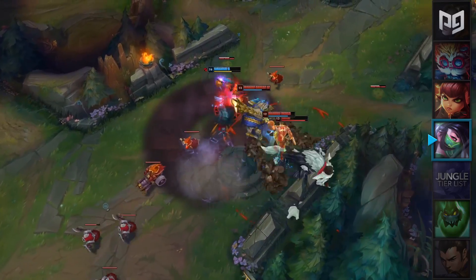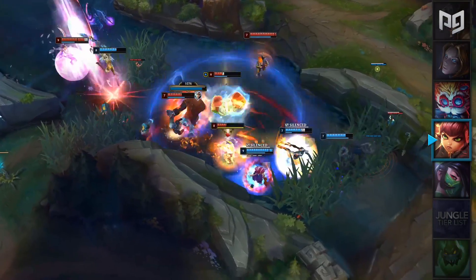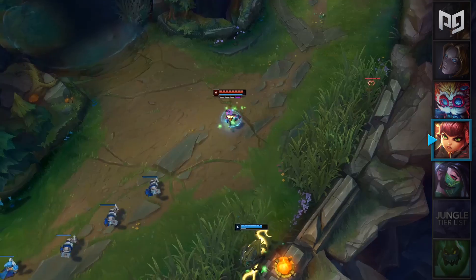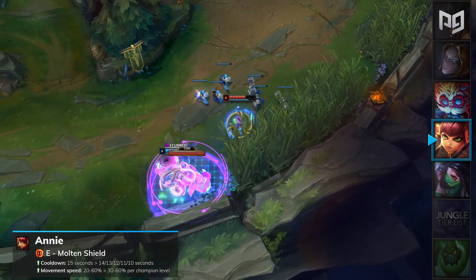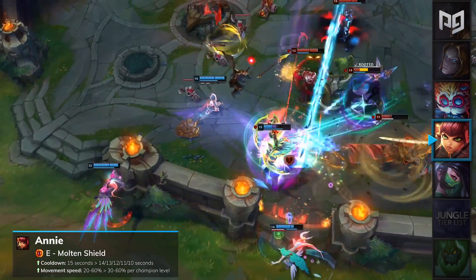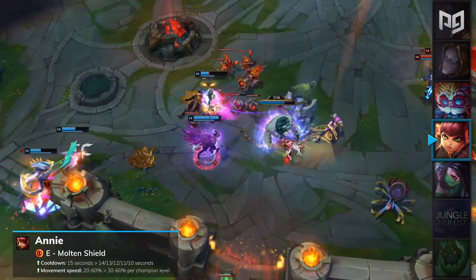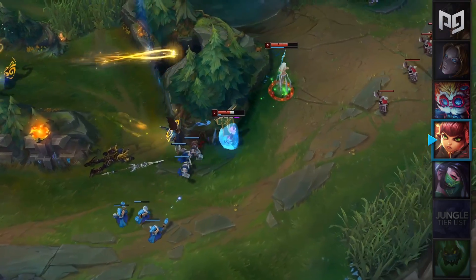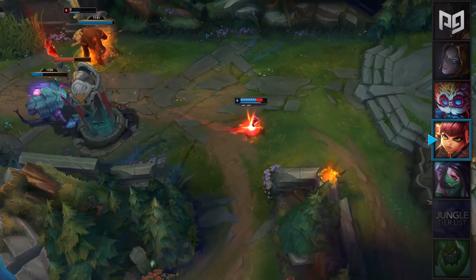Annie received a mini rework on her E ability last patch, but it appears that the balance team overcompensated for the buffs and nerfed her a little bit too much. In patch 9.19, Annie's E Molten Shield will have its cooldown reverted from 15 seconds flat to 14 to 10 seconds. In addition to this, the movement speed bonus has been increased from 20 to 60% to 30 to 60%. This is a great buff for Annie mid, which will give her better engages and also she'll be able to kite enemies with ease. Annie will be placed in our mid lane B-tier this patch, but we'll see if she can make that push to A-tier in our mid-patch update.